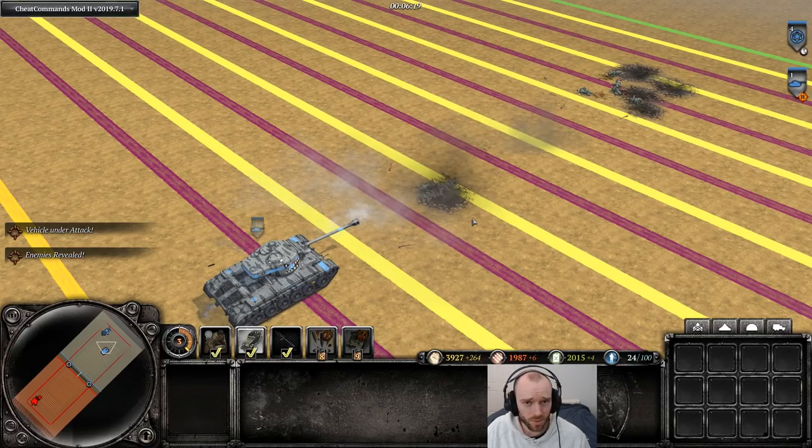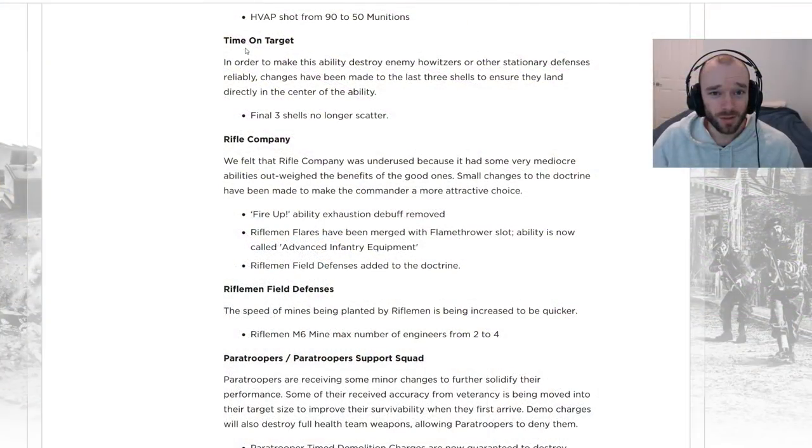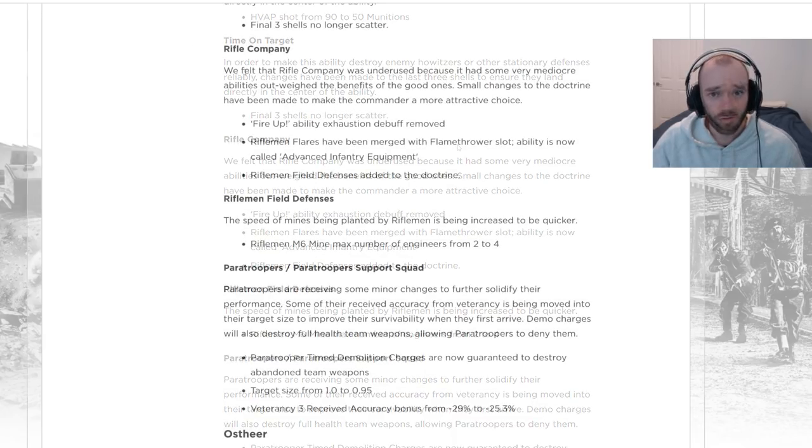Time on Target — the off-map artillery strike in the Infantry Commander — the final three shells of the barrage will no longer scatter. This is to guarantee a kill on a howitzer, because previously there was around a 25% chance that Time on Target wouldn't kill a howitzer. Since that's one of its main functions, it will now guarantee a howitzer kill with this change.